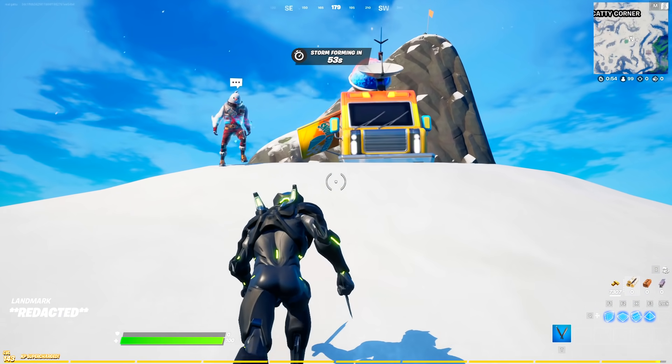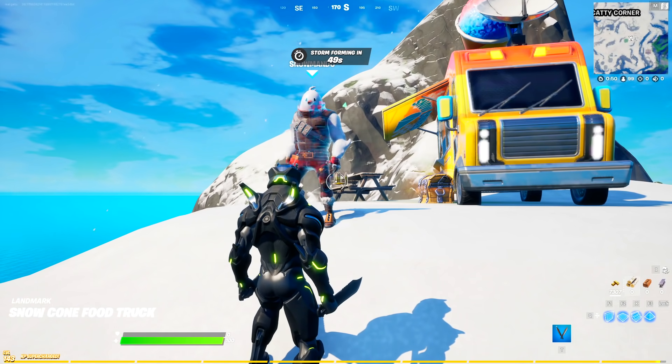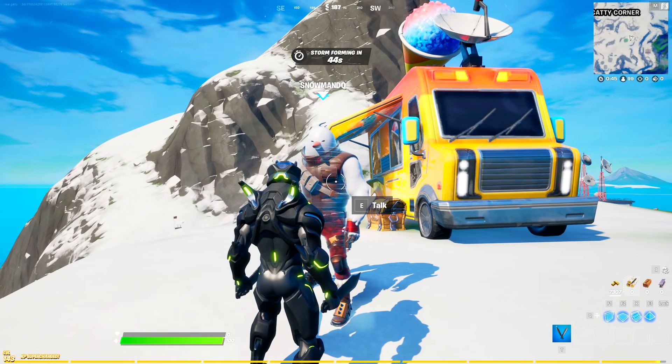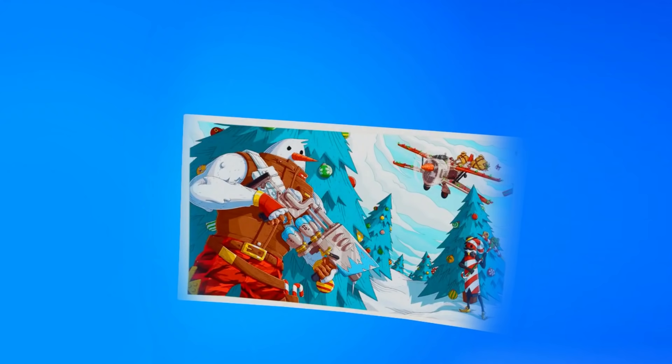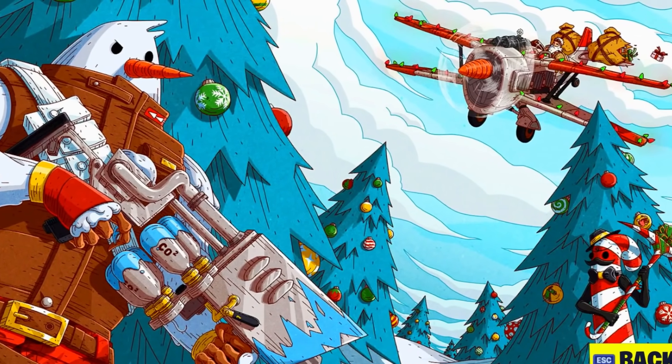The next challenge is to visit different Snowmando outposts. Snowmando is located at the snowy mountaintops where there's an ice cream truck. You can talk with the Snowmando boss and if you do, you'll receive the first reward which is the brand new loading screen.